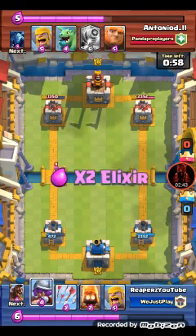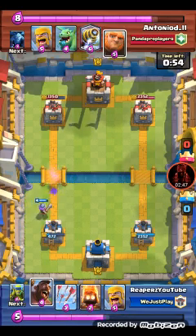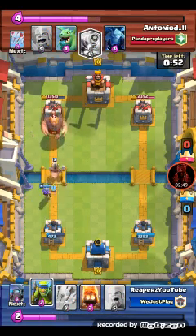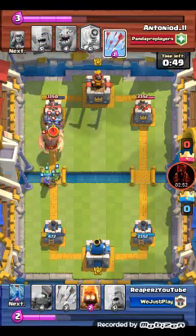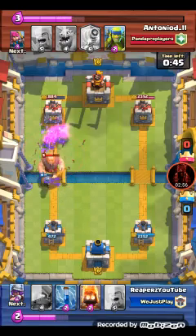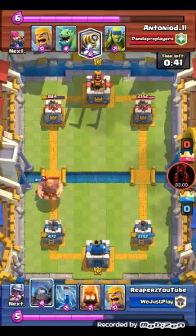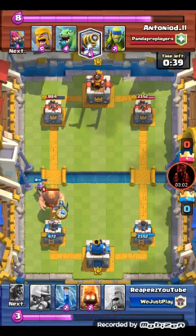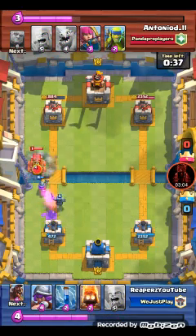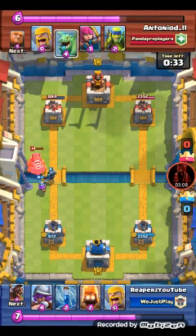I start with a little push in the back with the musketeer, get that archer distracted, set the hog rider down with spear goblins to help that up. There were some arrows right there - I was hoping to get that tower but that's quite all right. He's ready to set that - one of the worst plays I've ever seen in my life. That was a really bad move.